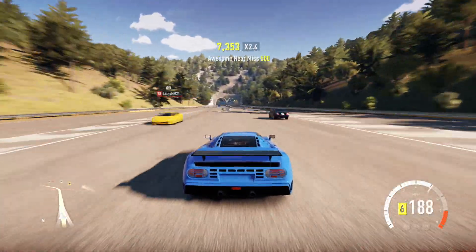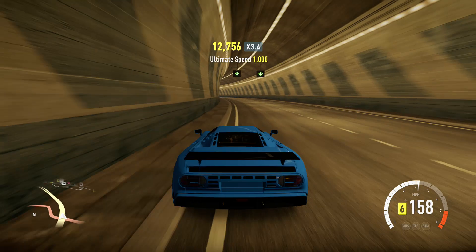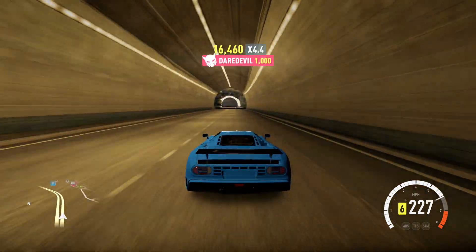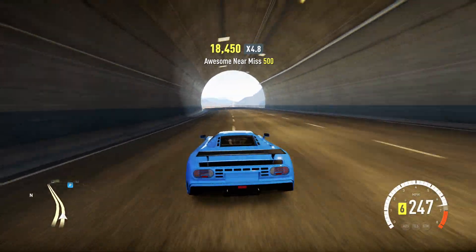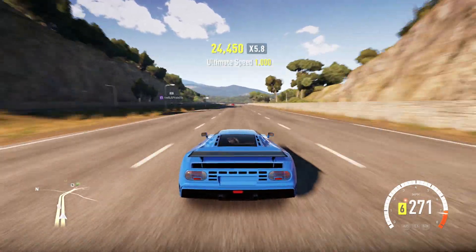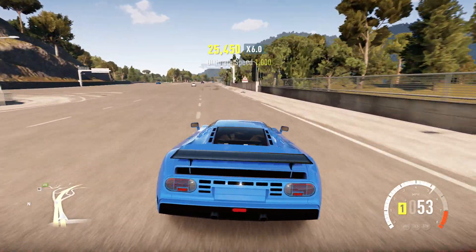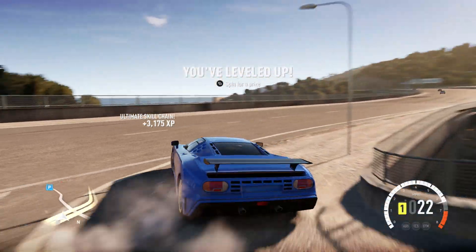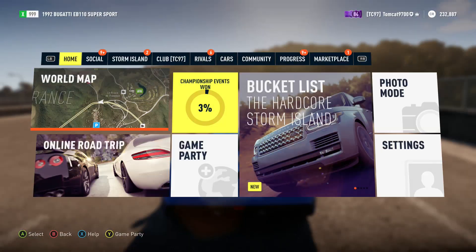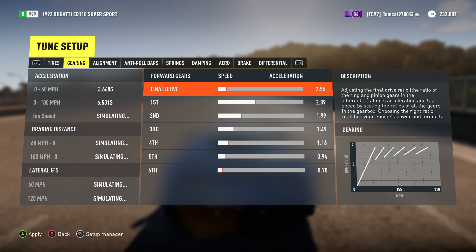On the first run we're building speed — 230, 260, 270, 271, 272 — we touched 272, and that is ridiculously fast. We'll try it back in the other direction. I feel like if we change the final drive just a little bit more, make it a little bit longer, we could squeeze a couple more miles per hour out of it. The car just bounces off the limiter but clearly has more to give.